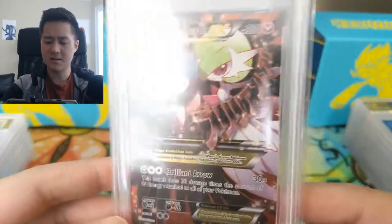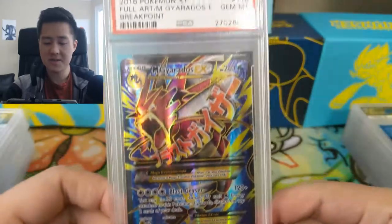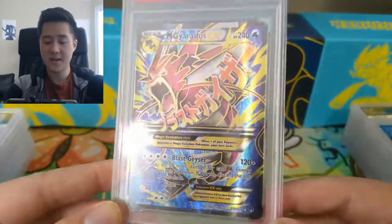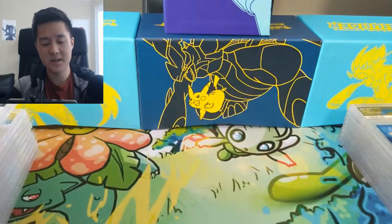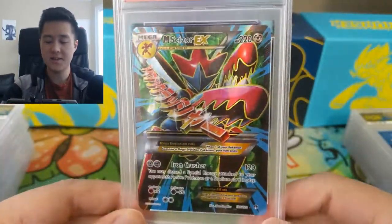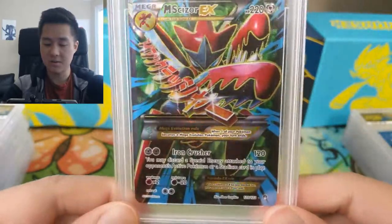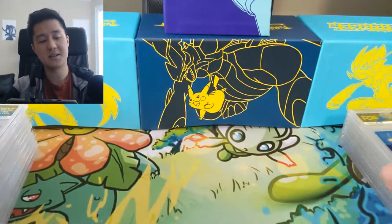We have the Mega Gyarados — the last one was an 8 or 9 but this one is a PSA 10, very cool, again featuring those Japanese characters. And then there's a Mega Scizor EX — I'm a big fan of Scyther and Scizor, and it was really the artwork that prompted me to pick up this card. It's also a PSA 10.